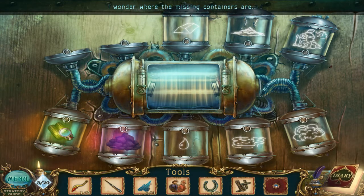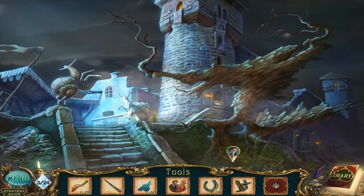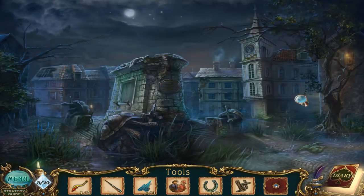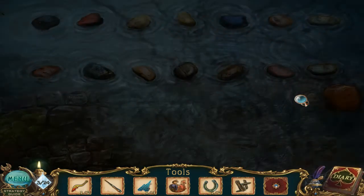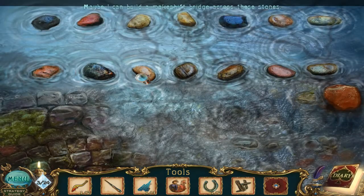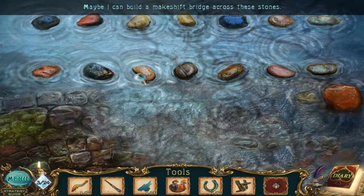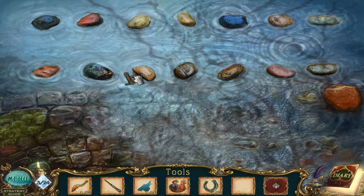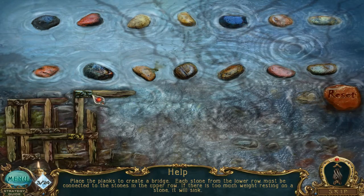I wonder where the missing containers are. I don't have such containers. I have a key, horseshoe, slats. Let's go back — I have a theory. On this side we saw a bunch of rocks. Maybe we can build a makeshift bridge across these stones. Remember, we have these slats.